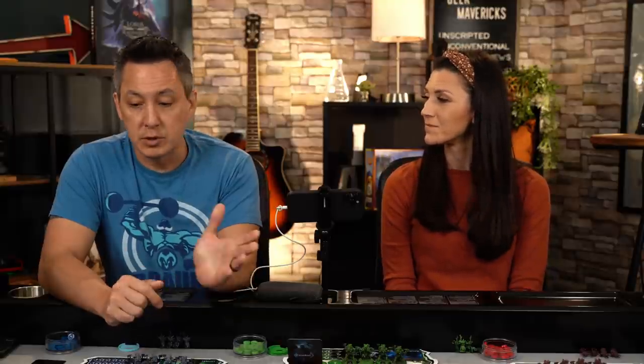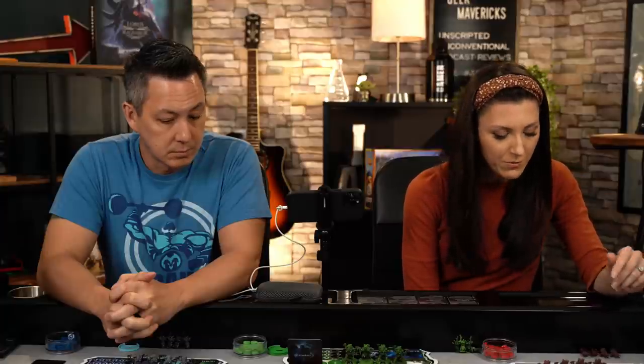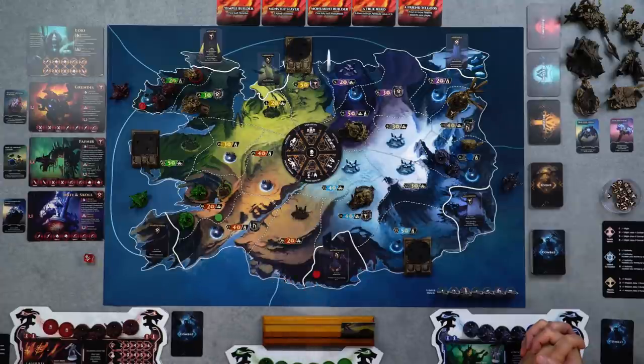We've already set up the table; all we have to do is go through the player setups and our individual variable player powers and the Ragnarok requisites. I am playing as Lagerta, the shield maiden. My special ability is that my armies in a region with Lagerta — my hero — can be activated as if they were in a region with a settlement, so she can train troops up anywhere. For my origin story, I start with controlling one chosen realm, and I've chosen Muspelheim, which is associated with the monster action. The benefit is that the first person to take that action increases one army's strength by one — that's my bonus.